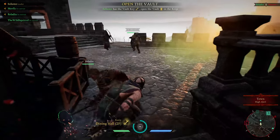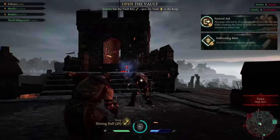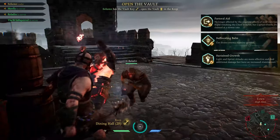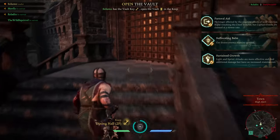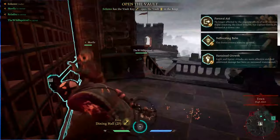The three perks we're going to want for the Brawler Took build are Pastoral Aid, Suffocating Bomb, and Sustained Growth. These three perks work in tandem to create a Took that can capture an area and dominate it. Pastoral Aid allows us to not be affected by our own gas, and Suffocating Bomb makes that gas deadlier to fight in.